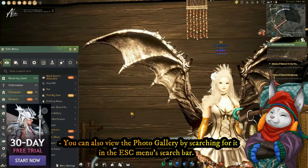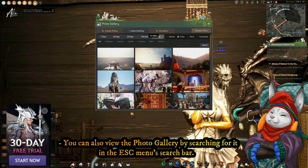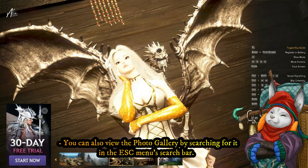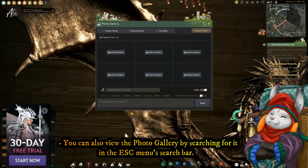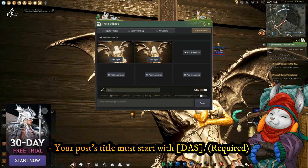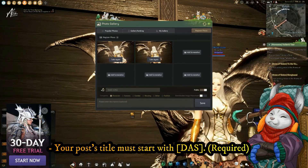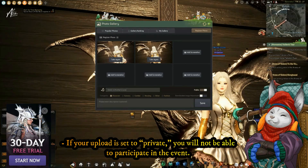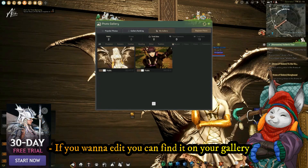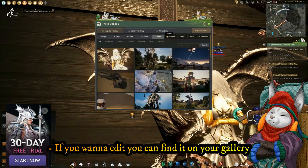Now let's try to send our entry for this event. Press Escape, go to the photo gallery, then register photo. Click on screenshot and you'll be automatically redirected to the screenshot interface. Adjust the settings as you like and press Print Screen. Don't forget to add the title 'DAS' and whatever title you want next to it, because it will not count without 'DAS' at the start. Make sure you set it to public and click the register photo icon. You can find it on your gallery and edit the info or retake the screenshot if you like.